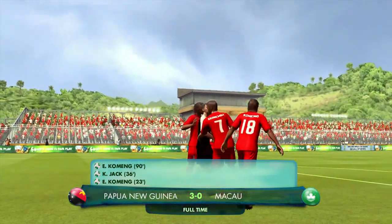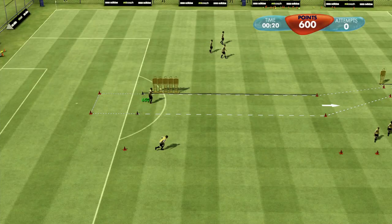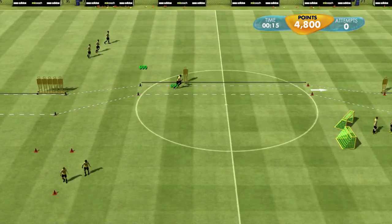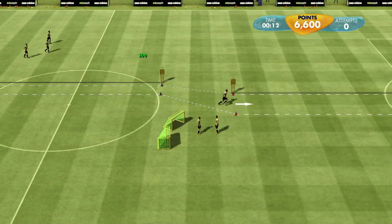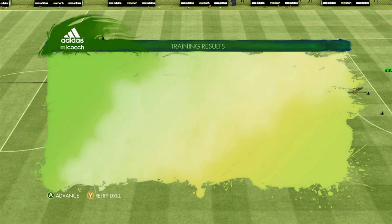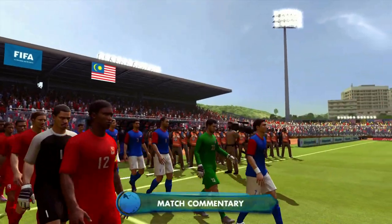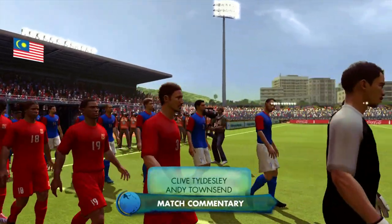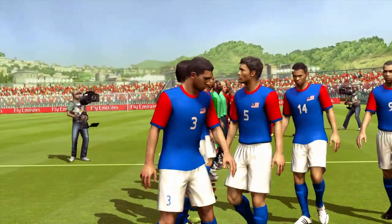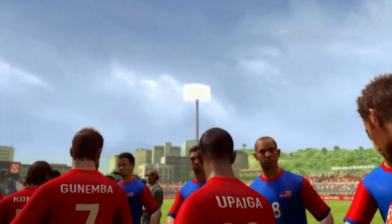Papua New Guinea get a strong 3-0 win in this friendly match — very good result. We'll take that into the next friendly. Our next match is against Malaysia, another one-star or one and a half star team on this game, so a little bit tougher than Macau. We need to be better defensively in this one. I don't think we're going to have as much freedom on the ball.